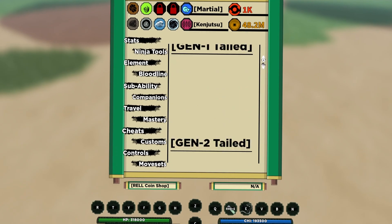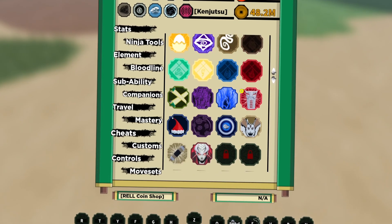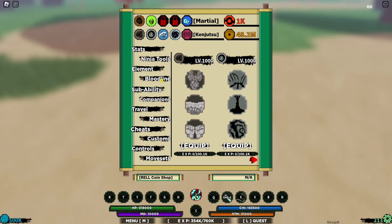To get started, it's very quick and simple. Go to the sub ability tab. If you already watched my previous video about the glitch, you should know how to use this properly. What you need to do is use the Demon Gate spirit rework.